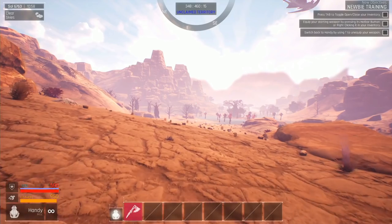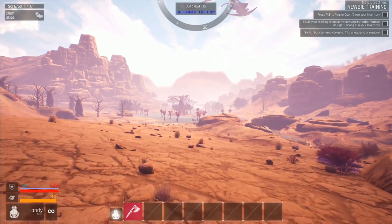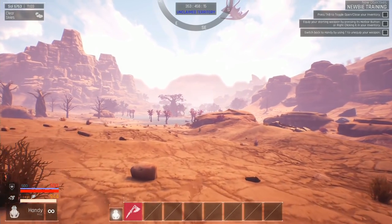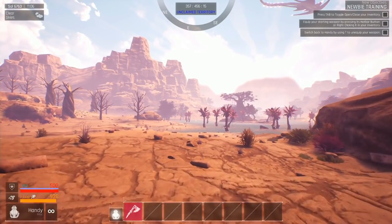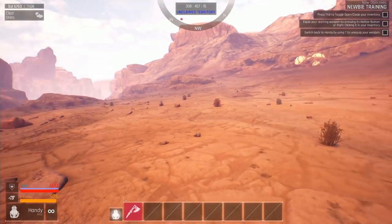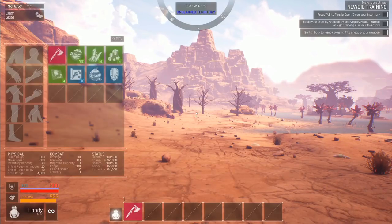Greetings Overseer and welcome to Outpost Zero. My name is Kabi and I'd like to walk you through the basics of surviving the world of Gaia. Outpost Zero is a sci-fi first-person shooter with base building mechanics and elements of survival. As an AI Overseer, you are equipped with the basic tools necessary to begin constructing your corporation's first habitat in order to sustain human life for the future of mankind. Daunting task, isn't it? Well, let's walk through this tutorial.